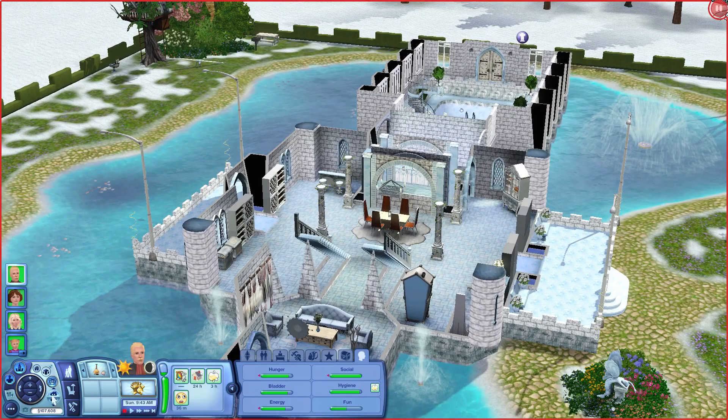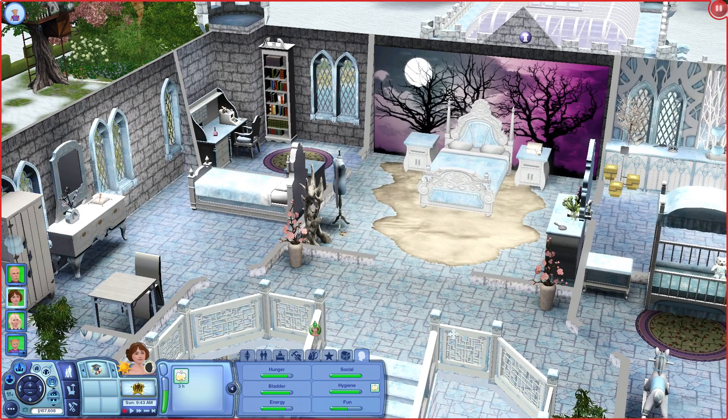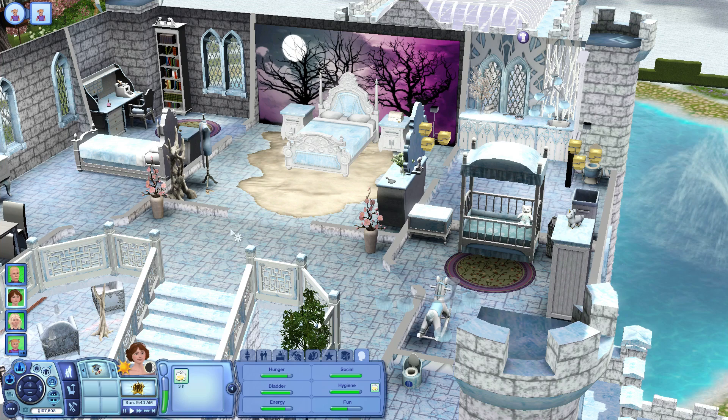Let's get started for this LP. The first thing that I want to do is have Elsa go straight up to her bedroom. So we'll have her go here and we'll have her take Anna here. Is anything wrong with Anna? No, Anna's absolutely fine. But we'll have her put Anna down there.